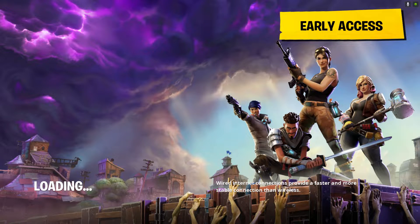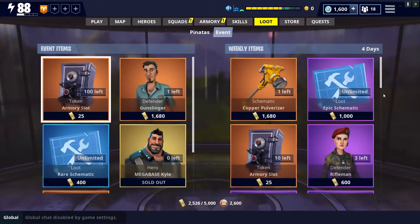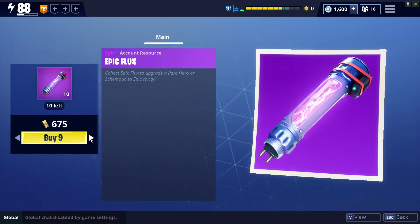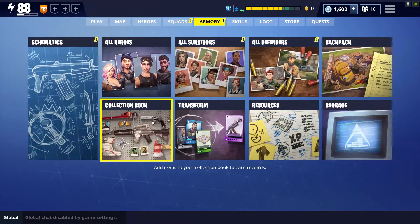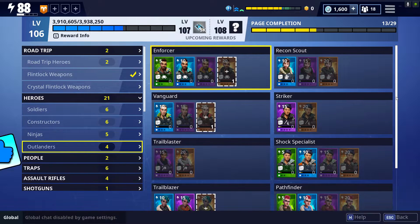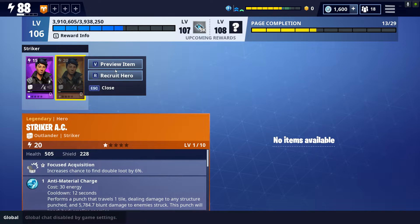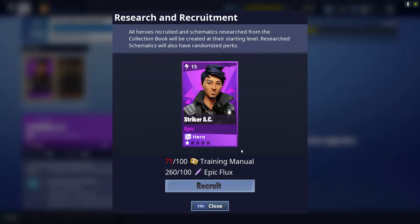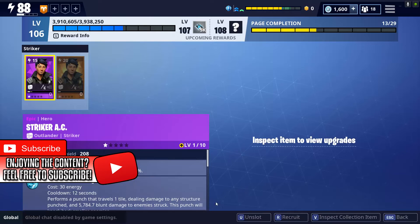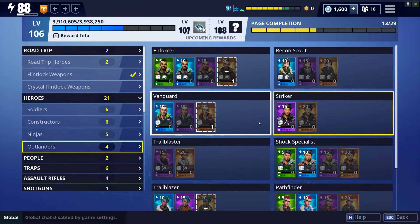Now I just want to point something out for new players. Some of you don't have Striker AC or Recon Scout Eagle Eye. At the moment of me making this video, you can go to the event tab and buy 100 Epic Flux for 750 gold. Then come to the collection book and, if you have 100 training manuals — I have a Fortnite Quick Tips video in the description on my Fortnite guides playlist that teaches you how to get fast training manuals — you can recruit Striker AC for 100 training manuals and 100 Epic Flux.